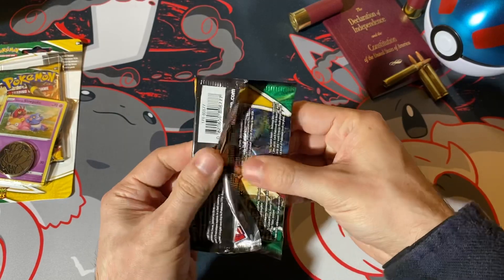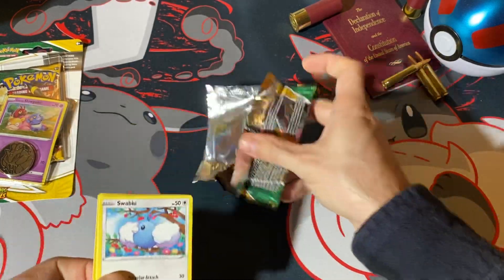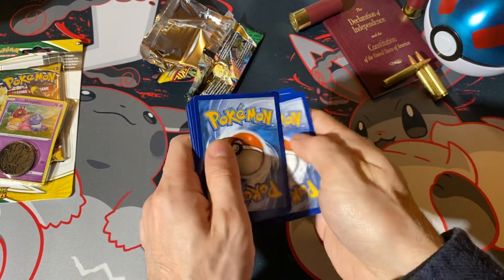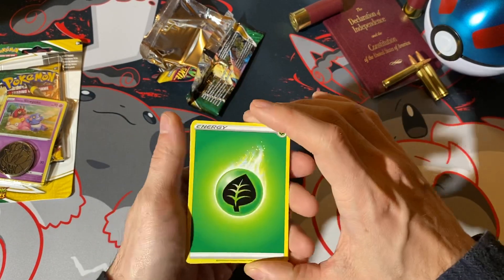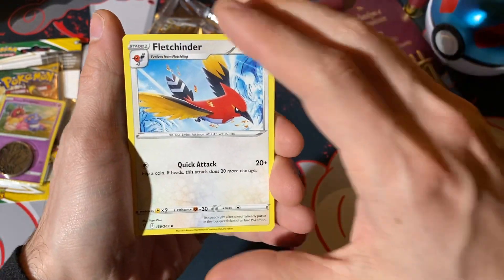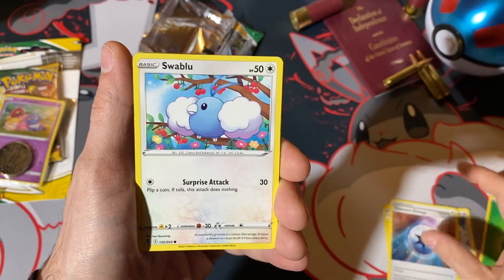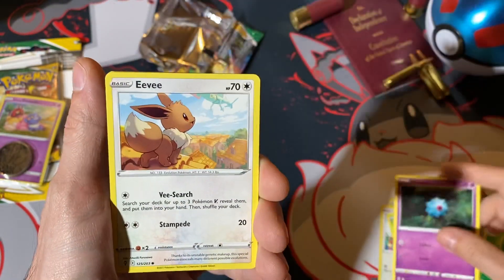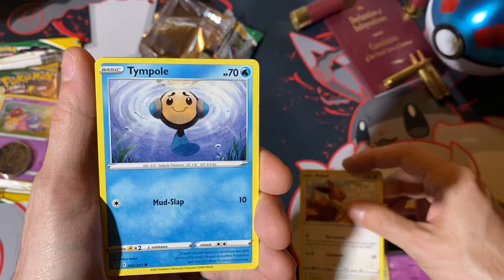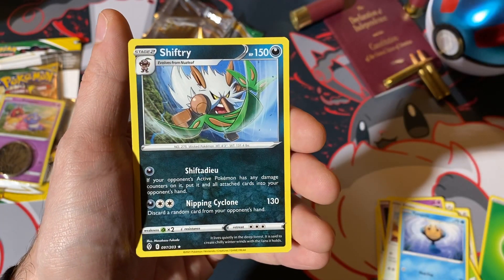Duraludon. Out of Swablu. Here's your code. Fire energy, some leaf. Fletchender, Lantern, Treasure energy, Swablu, Sea Dot. Ooh, there's our Eevee. I like that Rayquaza back there — super cool. Temple, reverse shell gun. And the rare slot is going to be Shifterinon Hollow.